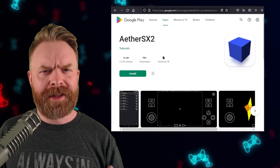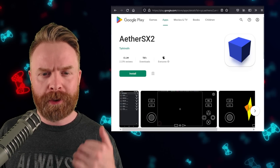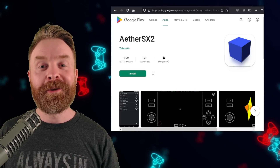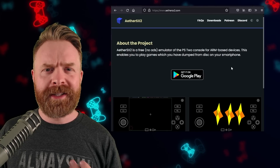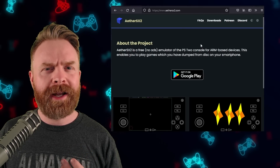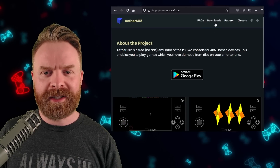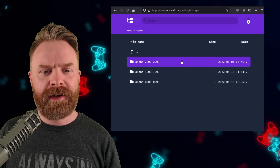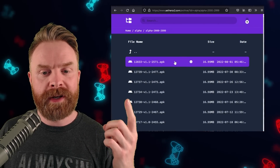Next up, we're talking about PS2 emulation on Android with AetherSX2, and this one is a big shoutout to Taurit. There's a brand new feature available on the development build of AetherSX2. At the time of filming, this new feature isn't available on the Google Play Store, but if you want to try an experimental version, head to AetherSX2.com, click on Download, then click on Close Testing Alpha, then click on the top folder. The APK at the time of filming is build 2571.